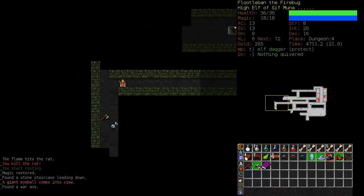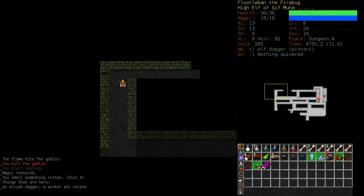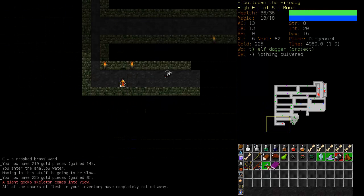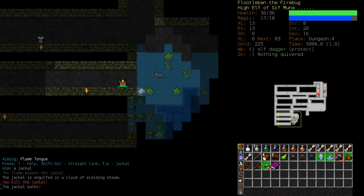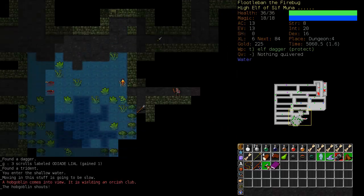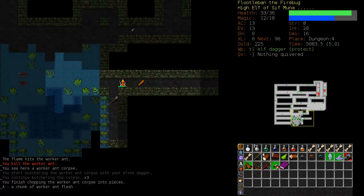The jackal pack has wandered off. I ran toward my enemies there — luckily there was only a hobgoblin, but that could have been foolish. I should have just let the worker ant come to me. It's these little habits you have to pick up to become a good player in Crawl, and you have to be disciplined enough to continue doing them under any circumstances. When you cast fire spells over water it creates clouds of steam which cause extra damage, so this is a good place to fight enemies.